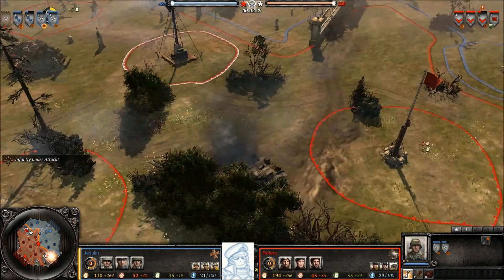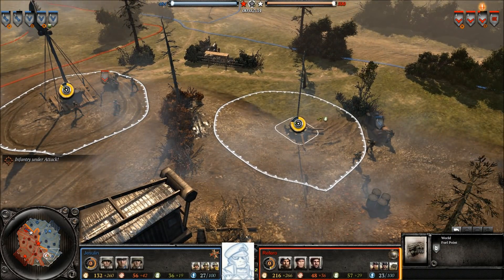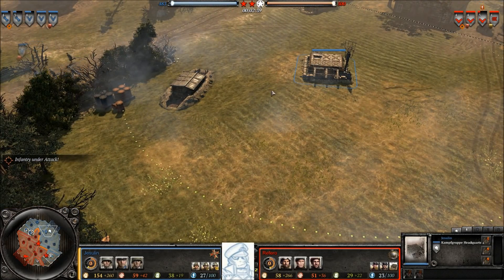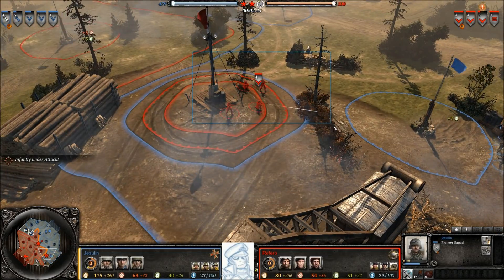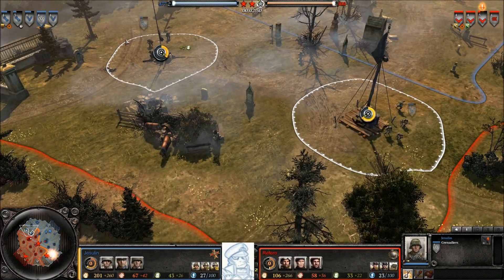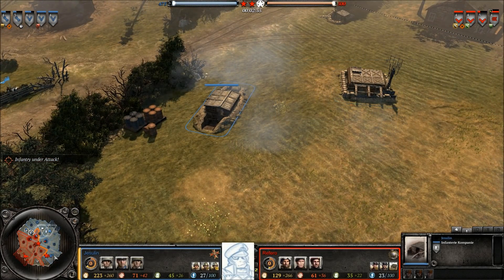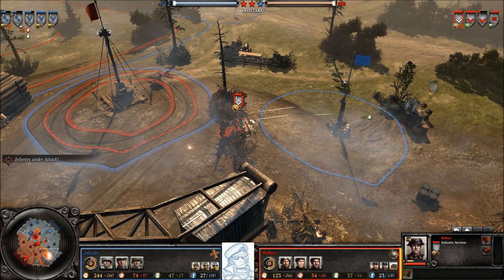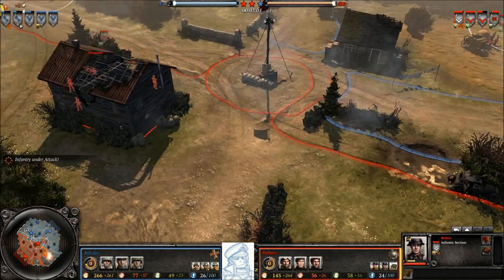Jessalyn's capture point is exposed but Referral doesn't seem concerned. In the south, a Bren gun is drawing fire from a section while grabbing the eastern fuel point. A lot of aggression and bold movement from both players in the first three minutes of the game — outstanding work, with points being secured on both sides. Jessalyn in his base could consider a mortar or more options; this double pioneers build is certainly not one I see very often.